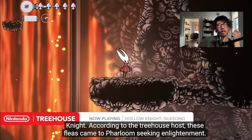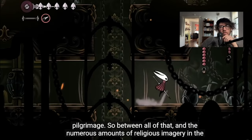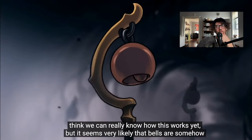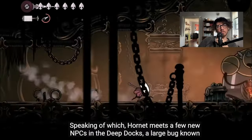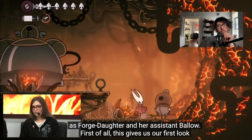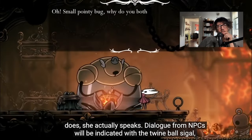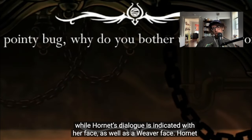The Silksong website describes Hornet's journey to the top of Farloom as a deadly pilgrimage. Between that and the numerous amounts of religious imagery in the game, Farloom must offer some kind of spiritual enlightenment, and bells are likely somehow involved. Hornet meets a new NPC in the Deep Docks — a large bug known as Forge Daughter and her assistant Ballo. This gives us our first look at how dialogue will work in Silksong. Hornet doesn't stay silent like the Knight — she actually speaks.